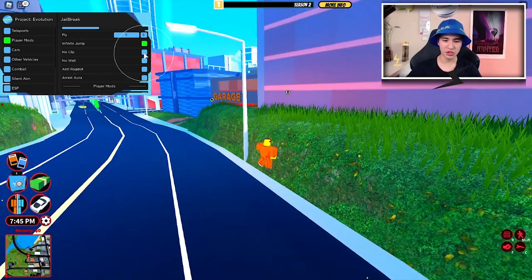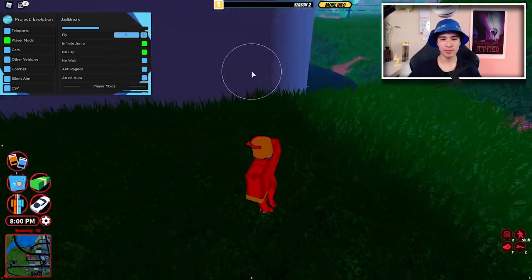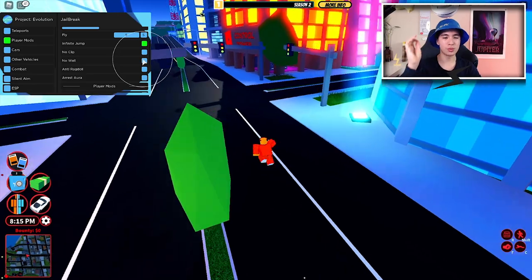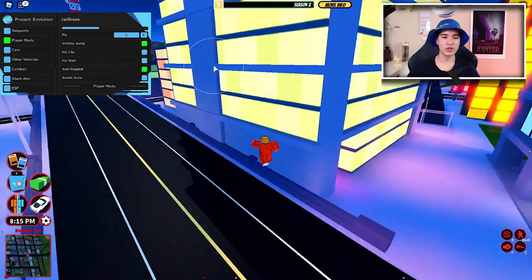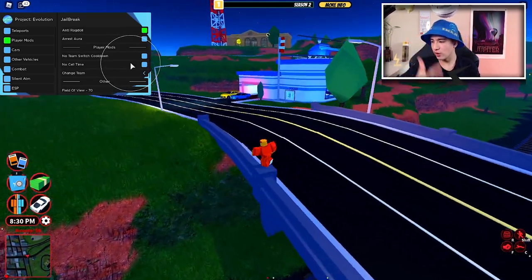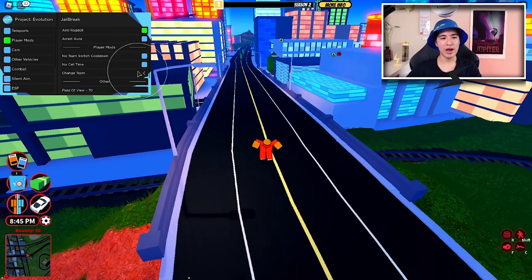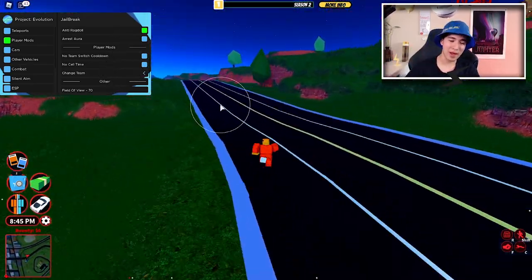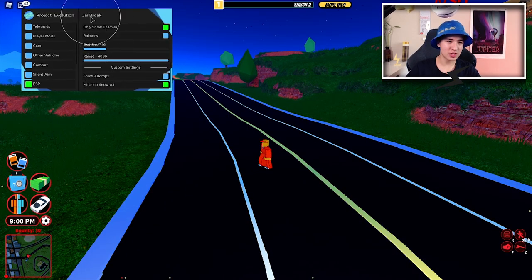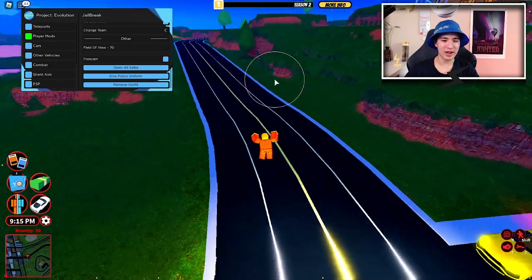We also have no clip — pretty much you can walk through buildings. Obviously I can't walk through this wall normally, but if you turn on no clip, I'm walking through it just fine. We also have no weight, which removes countdowns in the game, and anti-ragdoll so if we fall from somewhere high we won't ragdoll on the ground. We also have a rest aura for police — you run around a criminal and they get automatically arrested. There's no cell time so you can run right back out, and you can automatically change your team. We also have field of view, free cam, and more.